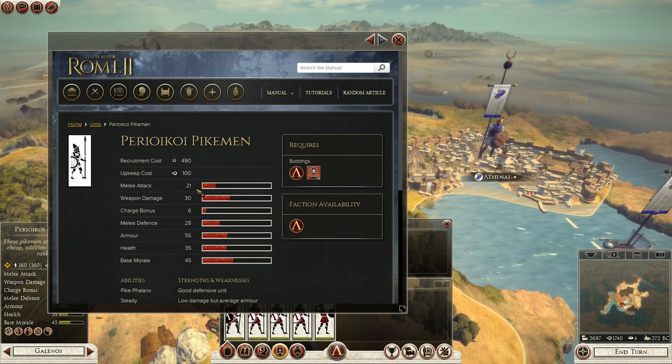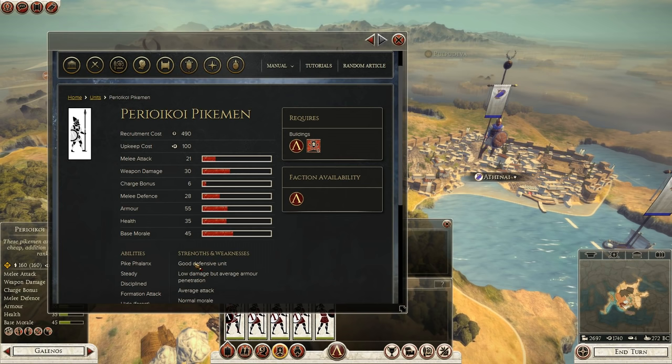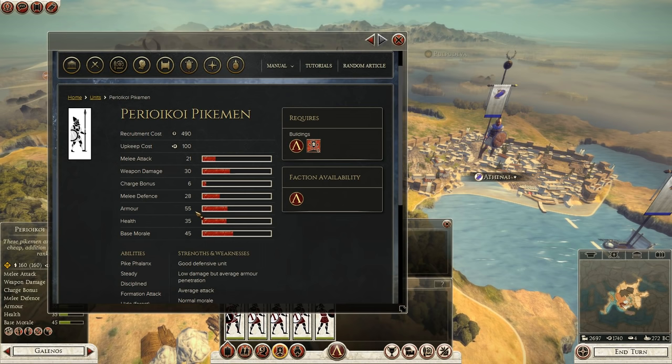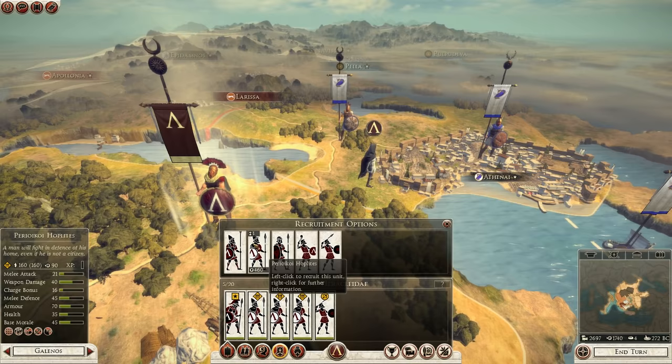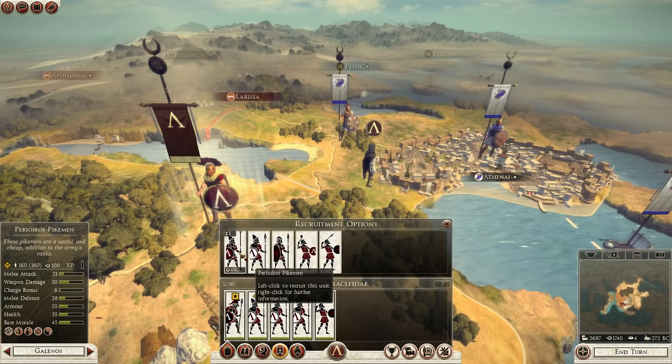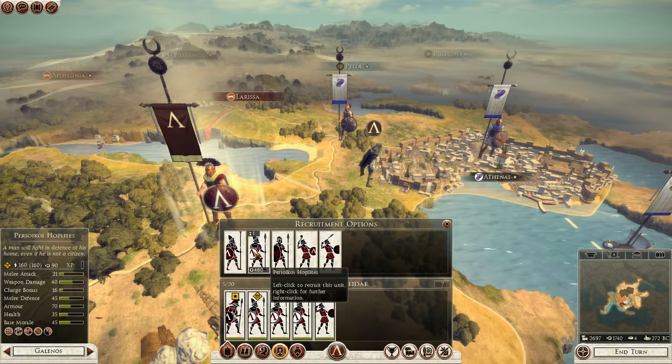I'm just looking at the unit defenses and stats as I go along. I want to get this content up to you guys today rather than playing beforehand. The pikemen here have 21 melee attack with more weapon damage - they can form a pike phalanx, a good defensive unit with low damage but average armor penetration. Very vulnerable when not in phalanx.